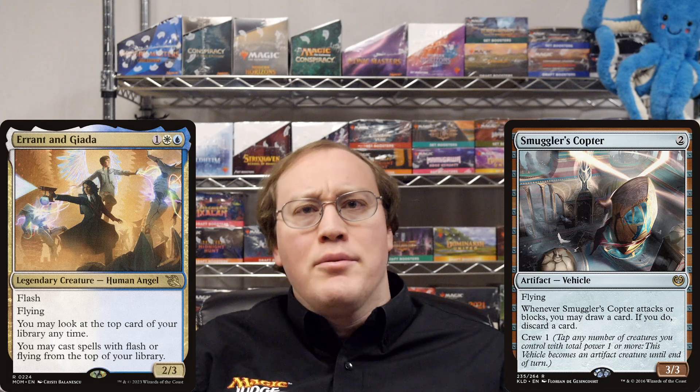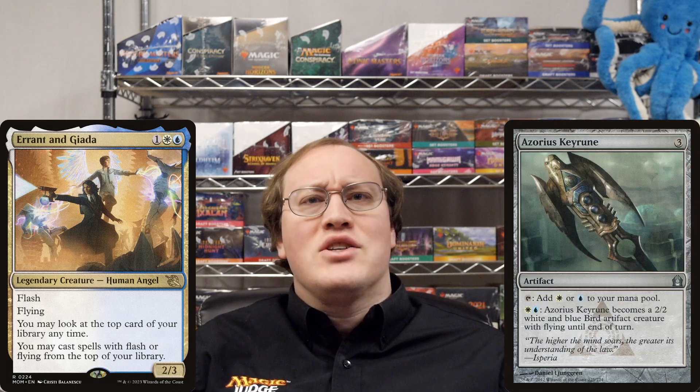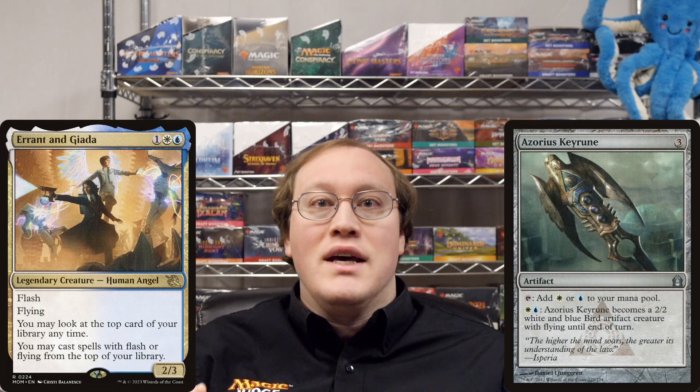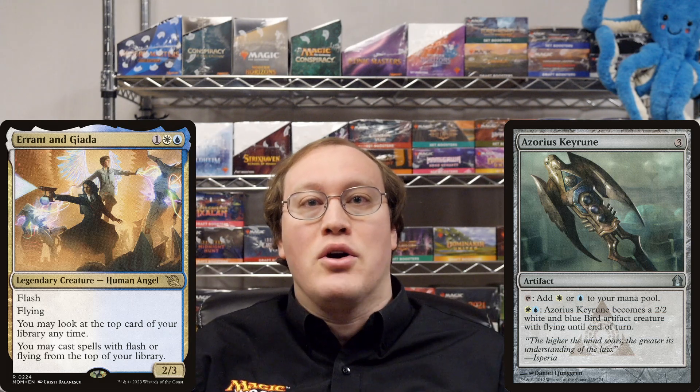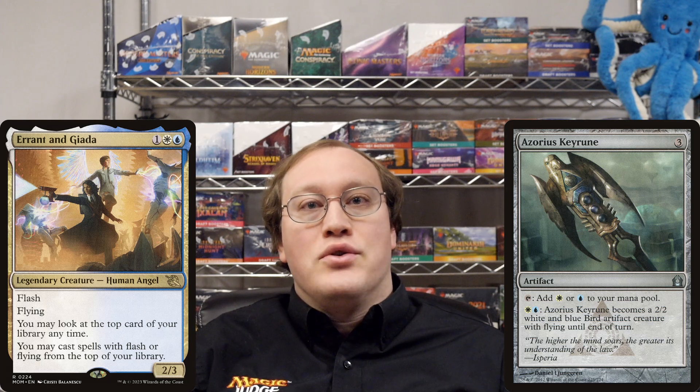The story would be a little bit different if we were talking about this Azorius Keyrune. Notice how it doesn't actually have a flying ability itself — it just gives itself that ability as part of the process of animating it. Therefore, you would not be able to cast Azorius Keyrune this way.